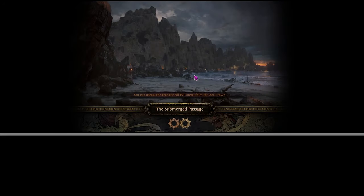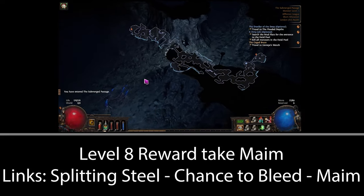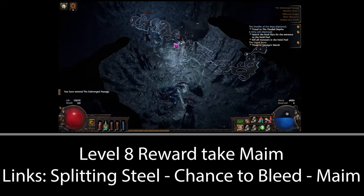At level eight, take Maim as your gem reward for getting to prison, so your three-link for the next few acts is going to be Splitting Steel, Maim and Chance to Bleed. In Act 2 you can replace Chance to Bleed with Cruelty, but the difference is fairly negligible — it's up to you.